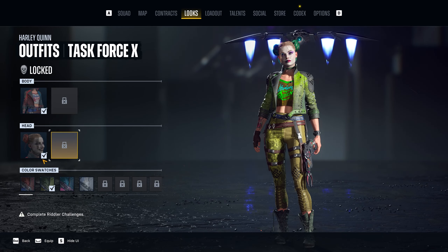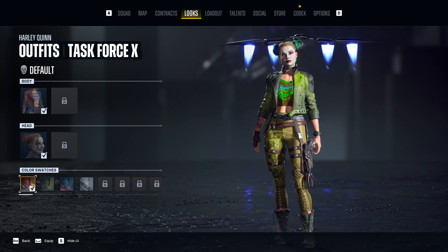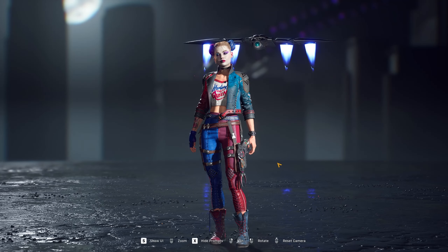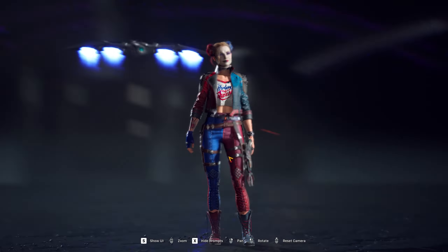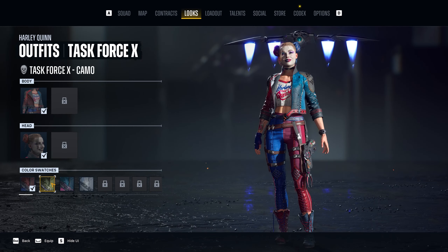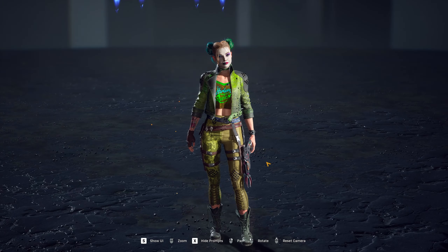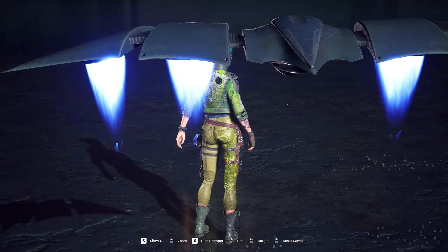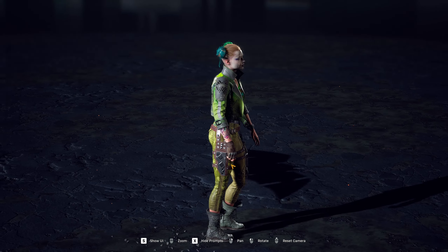Let's go to the Task Force X outfit for Harley Quinn. It has different colors — this is the default one that we've seen in the trailers. This one is cool, it's not bad. Then there is this camel color — I do like this one quite a bit, it's a nicer color combination I think.